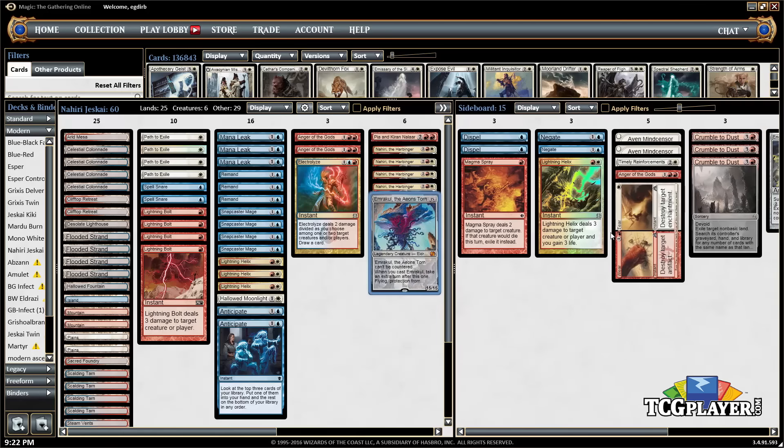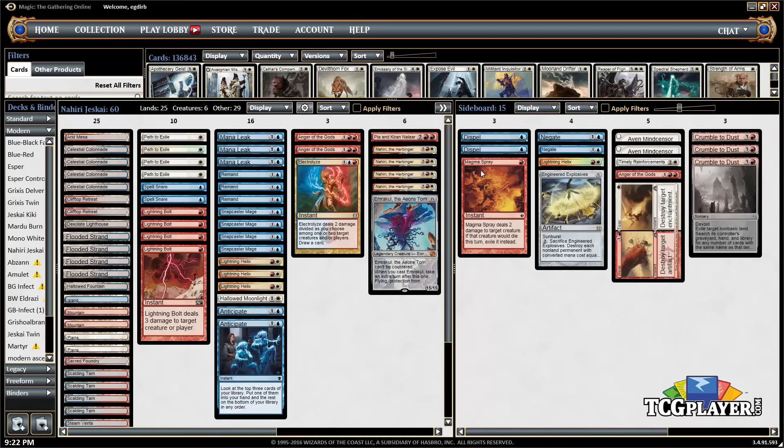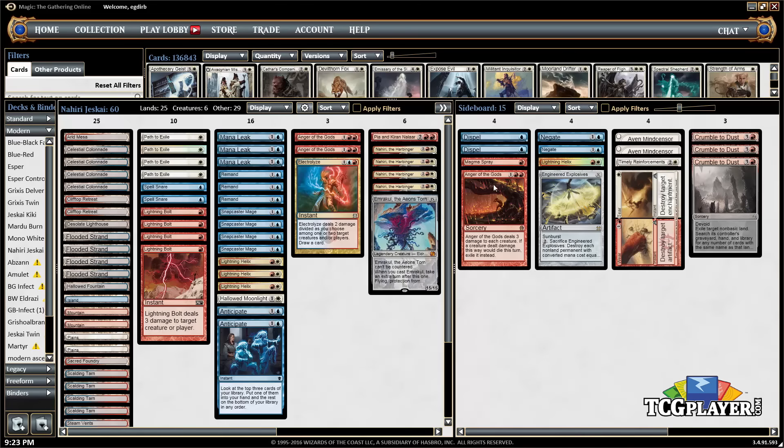The sideboard has some pretty typical options. We've got two copies of Dispel and two copies of Negate for counterspells to supplement the main deck counter magic against control and combo decks. Magma Spray and Anger of the Gods come in against decks where exiling creatures matters — like Voice of Resurgence and Kitchen Finks. Lightning Helix is good against the aggressive decks.